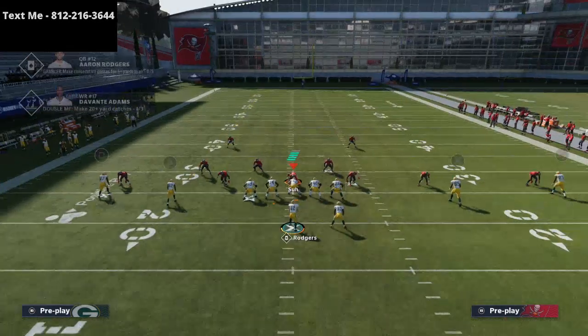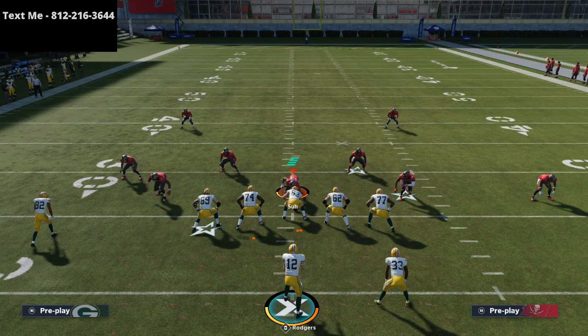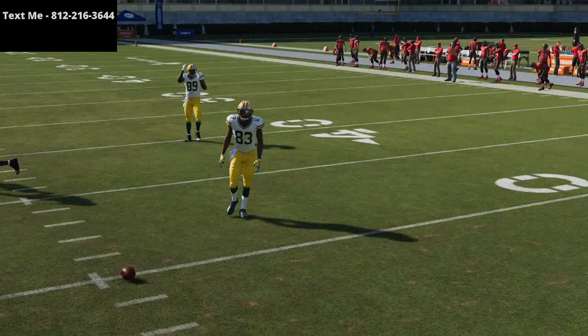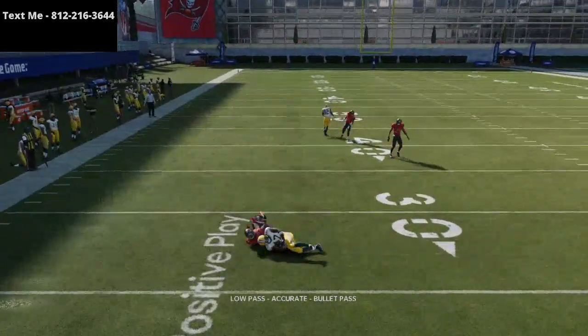So essentially what we've learned about hitch routes so far is: against man-to-man coverage, you want to make sure those hitch routes are being run from someone on the line of scrimmage. You really want them to be on the line of scrimmage. If they're not, they're not going to get as open, and oftentimes won't get open at all against pressed man-to-man coverage.